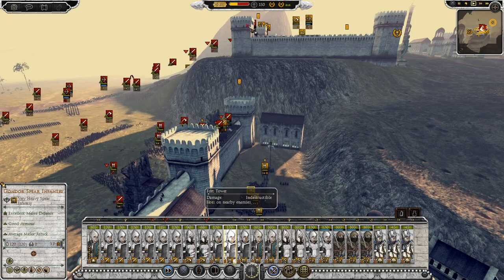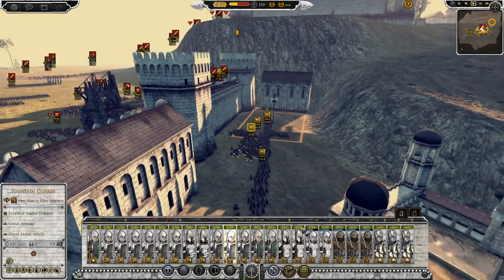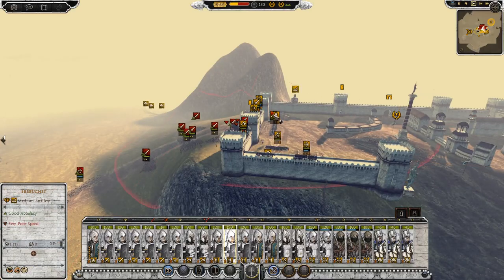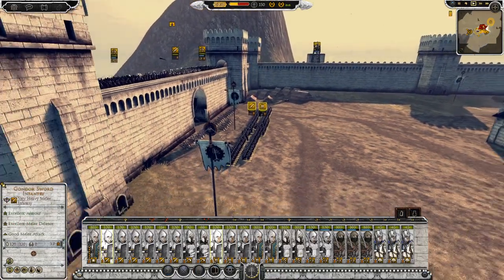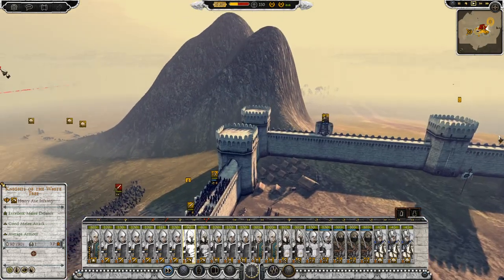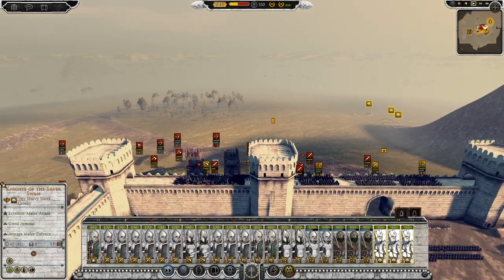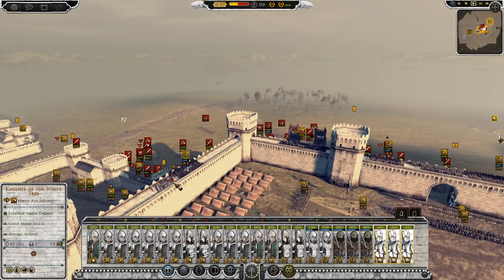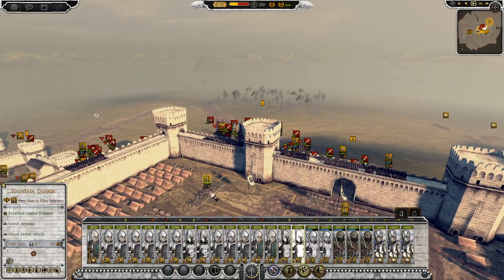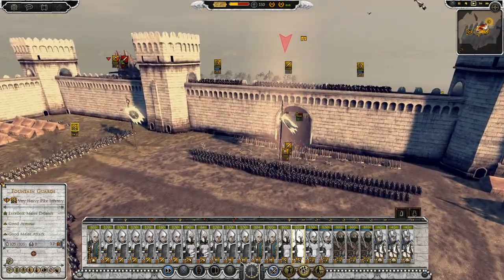Gondor Spear Infantry, I'd like you on the walls. Surely you can get there - yes they can! I really hope those towers are usable and I'm not just sending those men up there to die. But they can go up there - so that's perfect. Now we have men ready to go through here. Those pikes might need to get into formation. I'm going to put them in the rear as another stand. My cavalry is almost ready. Who the heck are you? Get in the fight - I need you there.